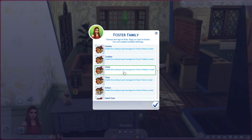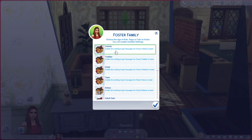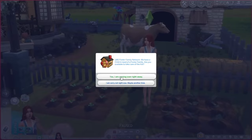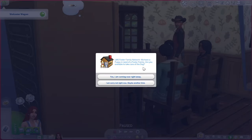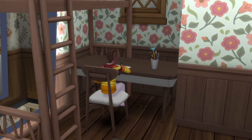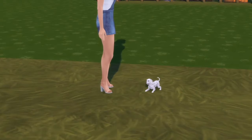Another mod I would suggest is the Foster Family mod by Little Miss Sam, which I love to play in many of my gameplays. It features a foster family network where you can foster pets and sims from infants to teens. It's such a wholesome mod. You get paid weekly for every sim or pet you foster as well, and you don't have to adopt them — although I end up getting too attached and adopting them all.